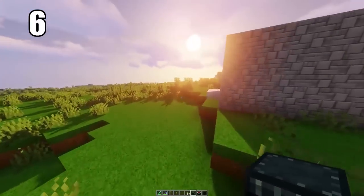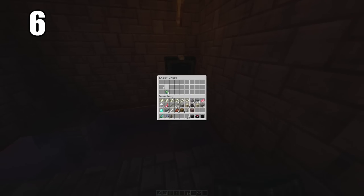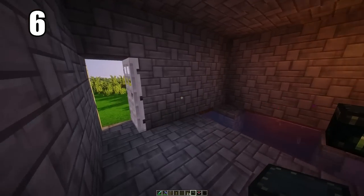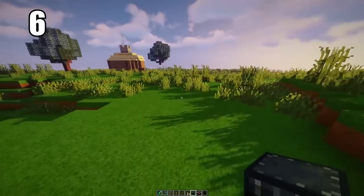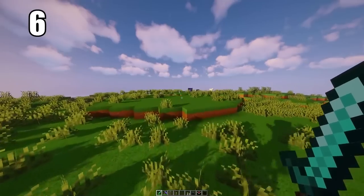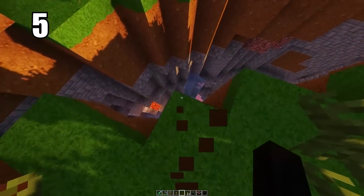Tip number 6 is keeping your ender eyes or anything extremely valuable in an ender chest. You can hide one somewhere in the world where it has basically no chance of being destroyed, and put the other one in your safe house. Between these two chests there's a connection, so you can pull any items from either side. This is the best way to keep ender eyes safe — if one chest gets destroyed you don't lose all of that progress.